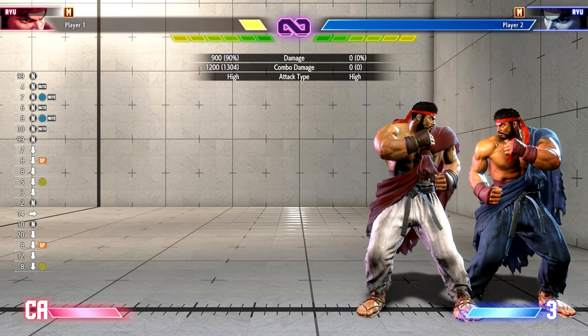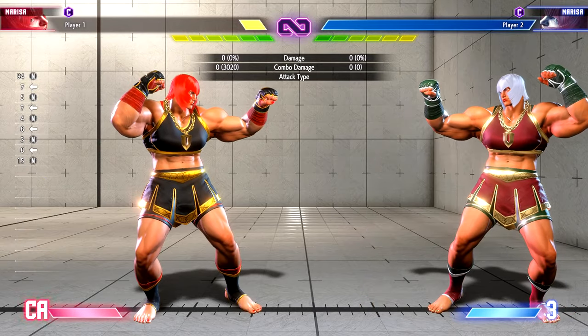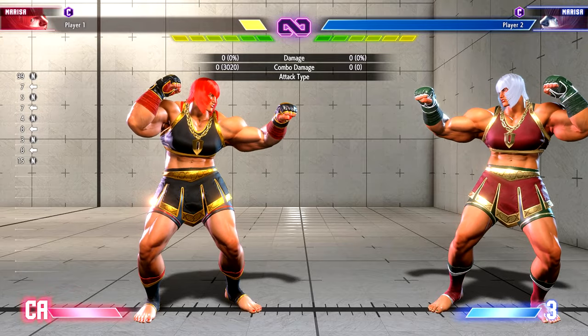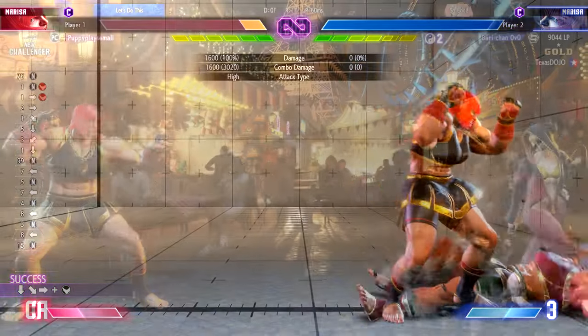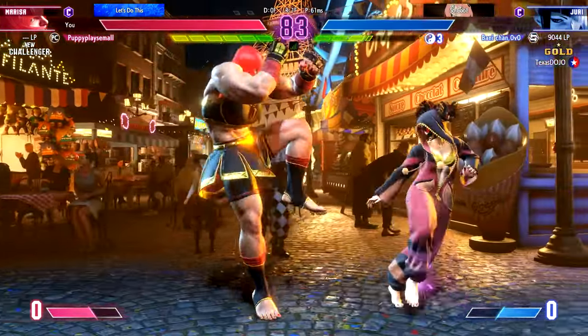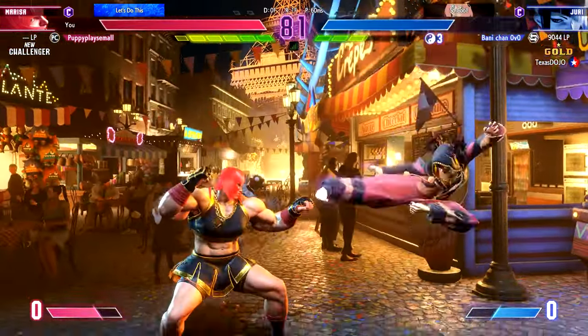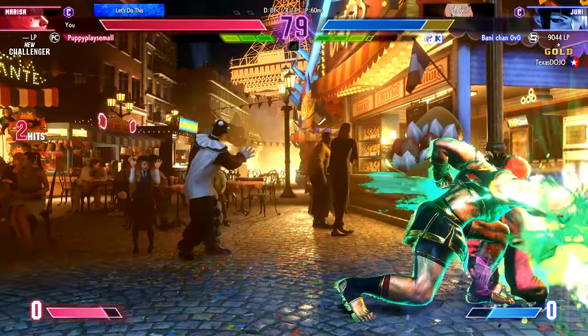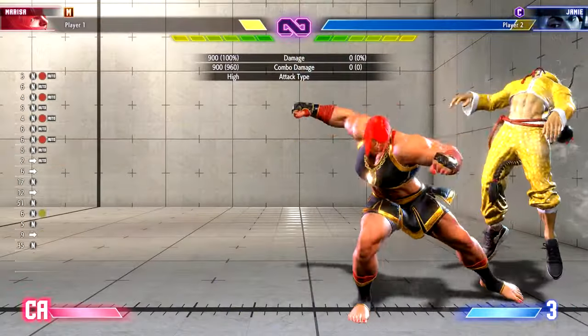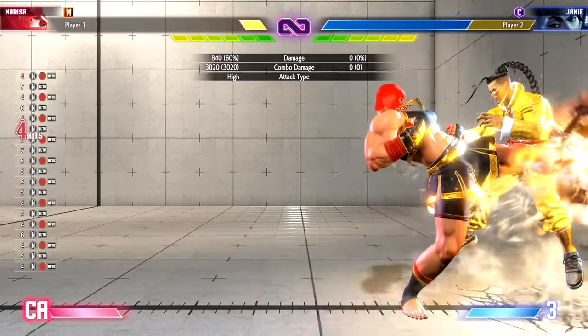Speaking of moves locked behind auto combo, Marissa has a move that's just completely locked behind an auto combo: a move by the name of Quadriga. A strong poking tool because of its forward advancing properties, but completely missing as a raw option on Modern. This is somewhat of a downside for a character that needs to be up in your face. But hey, at least it's a part of your heavy auto combo.